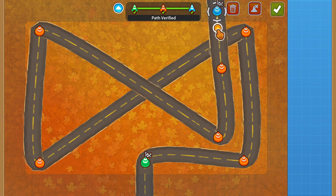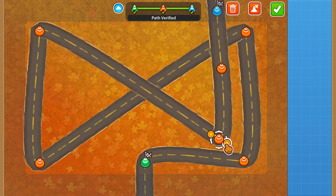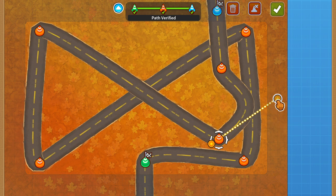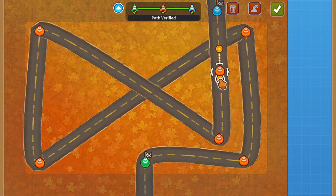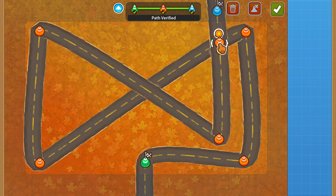I can get something approaching a square corner by pulling these handles inward. If I pull them out, that makes a wide sort of wave — a Bezier curve. Before we had this editor, we never knew that all the maps in Bloons are made with Bezier curves. To get it straighter, I move these handles in and make sure they're going in a very straight line if I want that to look straight.